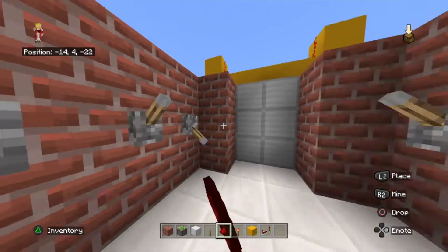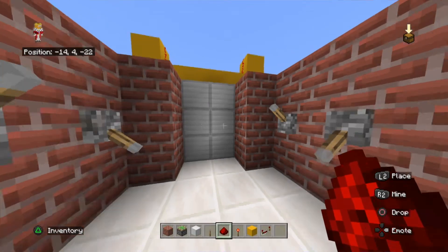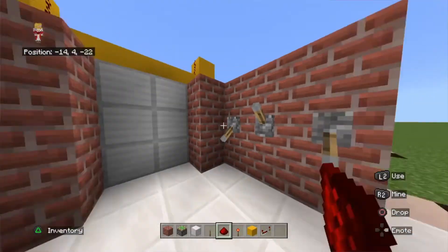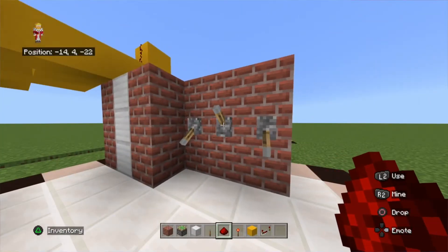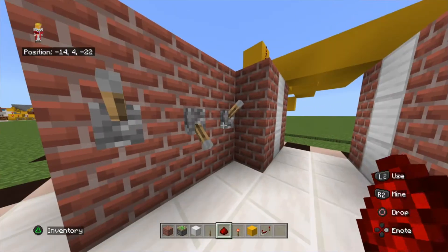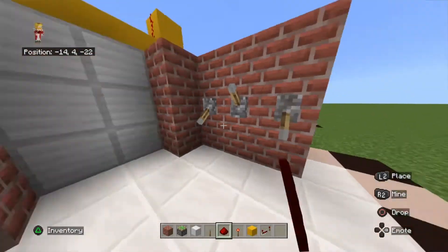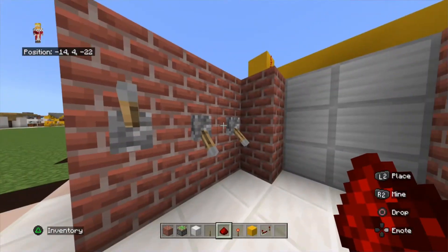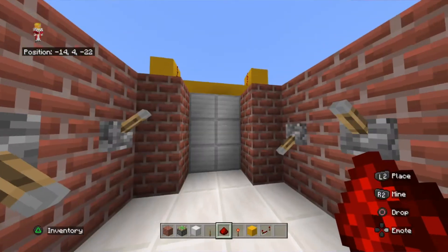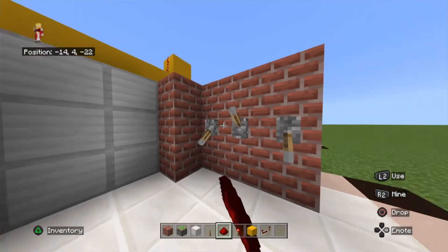So as you can see, if I put in the correct combination the door will open, but if I put in the wrong one like I just did, the door will close. If I put in the correct combination, the door will open. If I pull down any of the wrong levers, the door will close. If all of the levers are pulled down at the same time, the door will not open. The door will only ever open if only the correct levers are pulled down. If any are pulled up or any wrong levers are pulled down, it will close automatically.